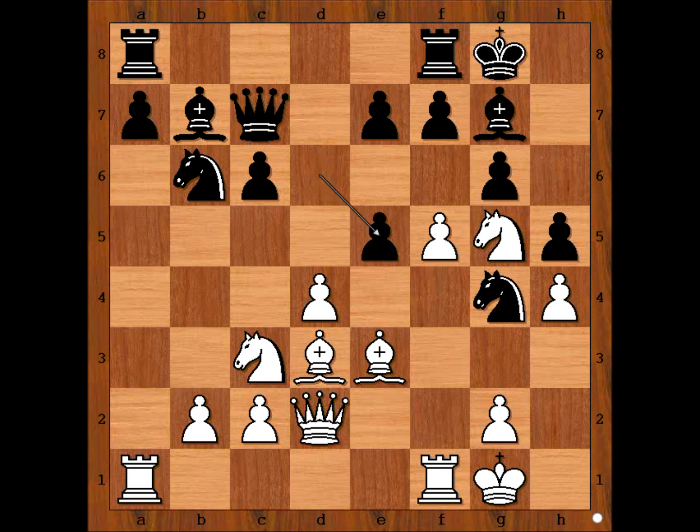f5. d takes on e5, f takes on g6. Black to move. How would you continue? Black made a mistake here. Perhaps e takes on d4 is the strongest move. Also, pawn takes pawn is better than the move played in the game. In the game, black played f6.